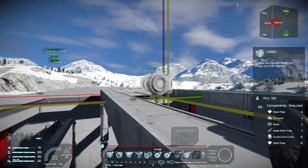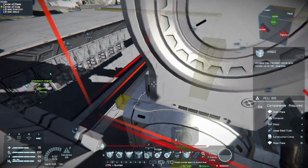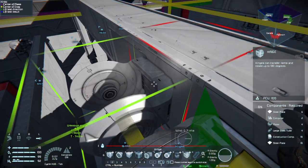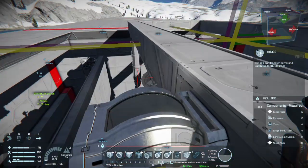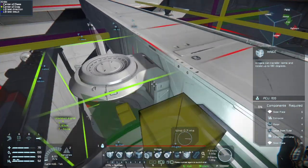Hello everyone, welcome back to another episode with me Belfire, and today we are back in Space Engineers working on the flagship's main weapon platform. I didn't realize this was going to be such a big project when I first started this — it's a very big and very complicated project, that's why I'm still working on it.